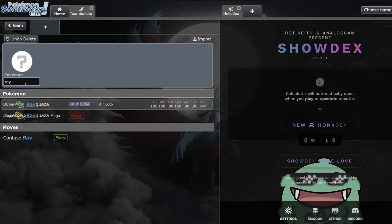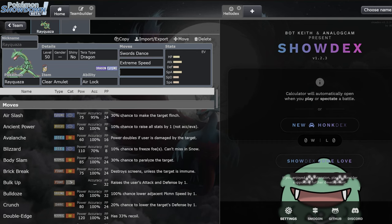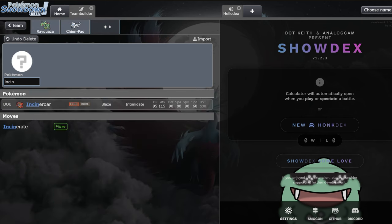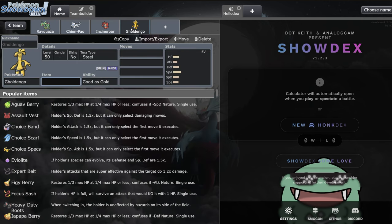Rounding out the Hoenn weather trio, we have Rayquaza - my all-time favorite restricted. I think it has a lot of potential right now but it's probably waiting on double restricted to really hit its stride. The clear amulet plus Swords Dance set is really good, very similar to what we've seen from Dragonite. You pair it with Chienfan and it just goes in. Rayquaza needs to find a position to set up, so Incineroar is great - lowering opponent's physical attack with fake out and parting shot, which lets Rayquaza set up and protect as you switch in Chienfan.